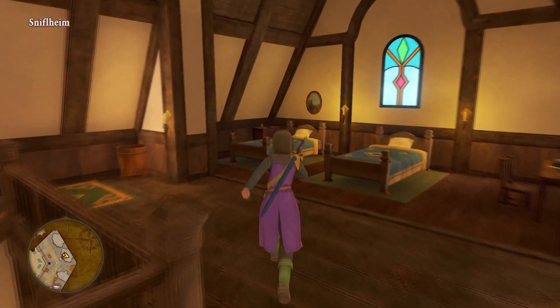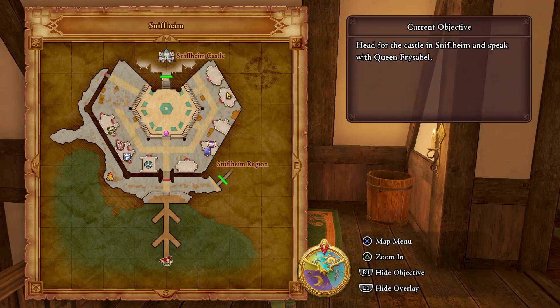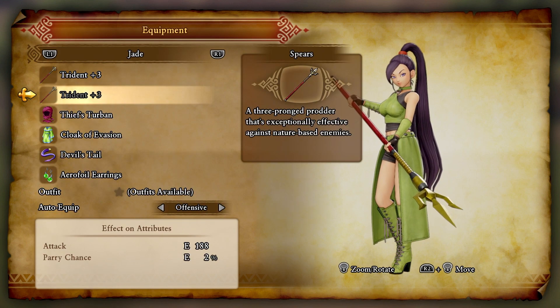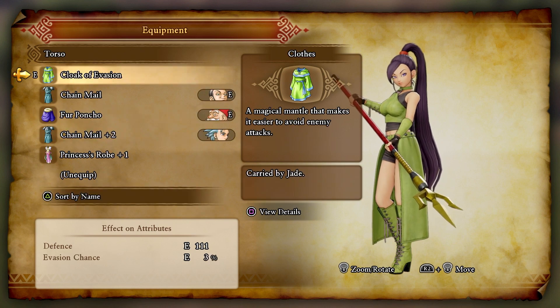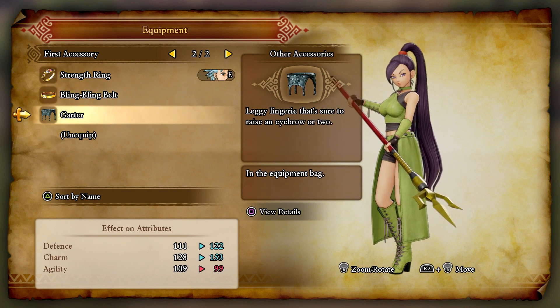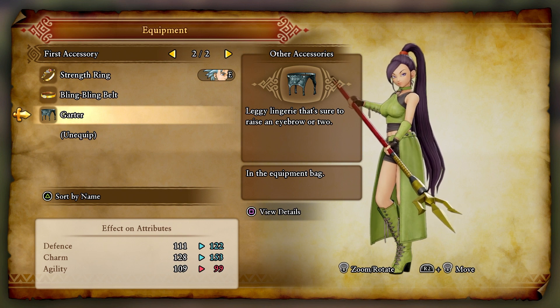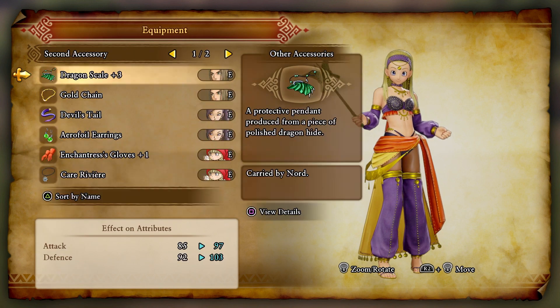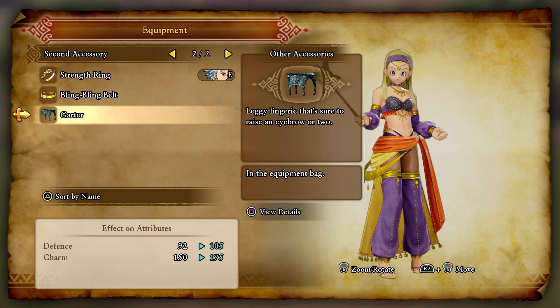We find a garter accessory. Not sure what it does — it goes to Jade, Veronica, or Serena. Let's try it out. It's an accessory where agility goes down a decent amount, but charm and defense actually go up a lot. Equipping it brings charm to 175 and defense to 105. Holy cow, yes please — we'll attach it.